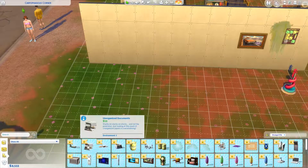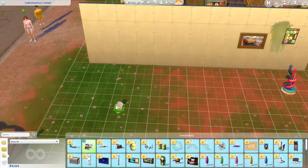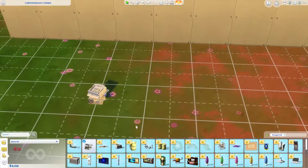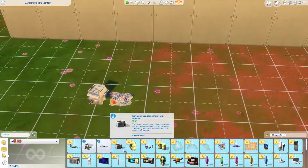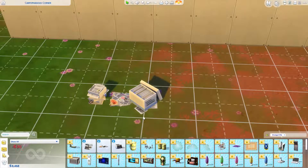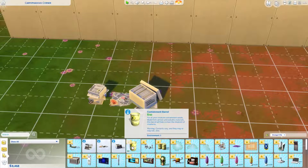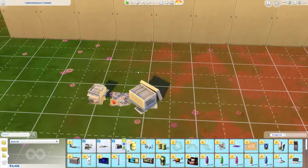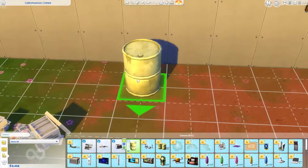Plane tail. Unorganized documents — you can pretend to be very sloppy in your office. Important paper clutter. Not your grandmother's old photos — that's a strange choice of item to include in this pack.